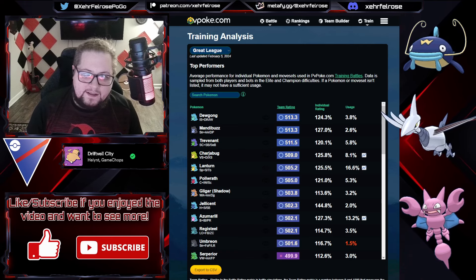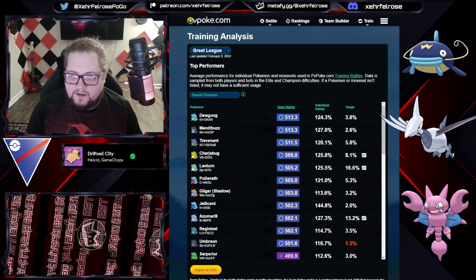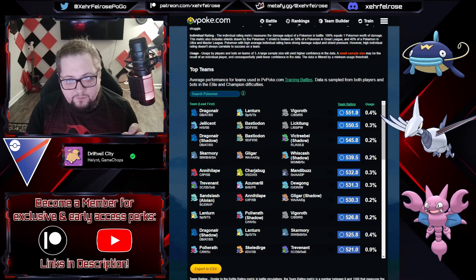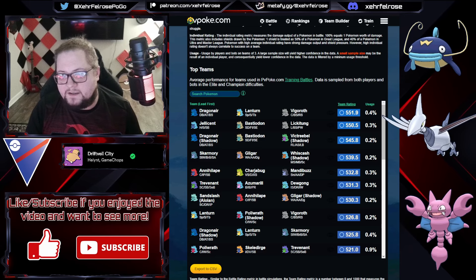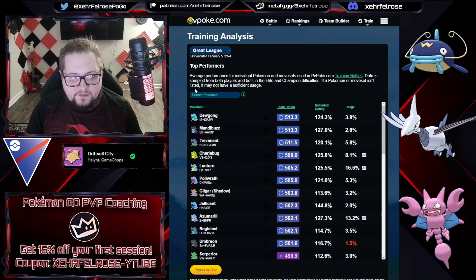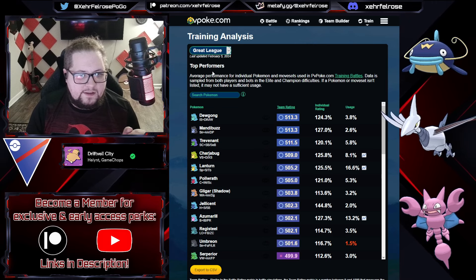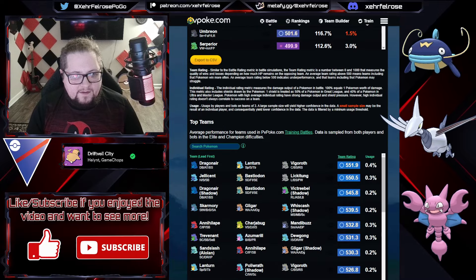This pvpoke training analysis page is a great place to check for team ideas or to see what Pokemon is performing really well right now — good for anyone who's stuck and not sure what to run. Lots of good team suggestions from people who have been training their own teams and playing against the CPU. You go to the training section, then straight to Top Performers, pick your league — it works for Ultra League and Master League too.